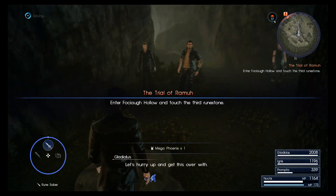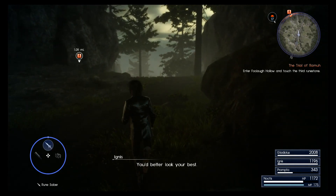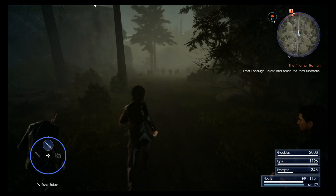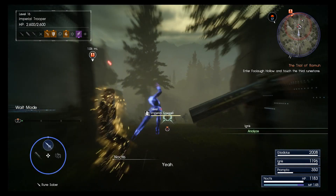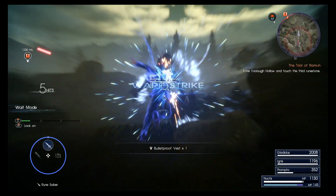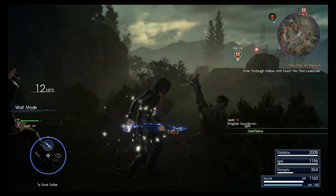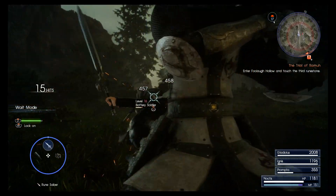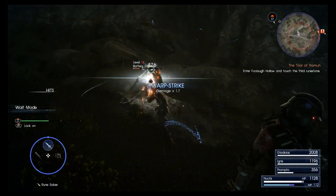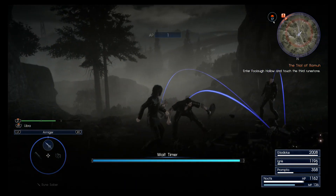The last one's in the cave, let's hurry up and get this over with. Time to meet with the storm sender. Here come some Imperial soldiers - I can use magic. There are a lot of them shooting at me, which isn't ideal. I think that's all of them.